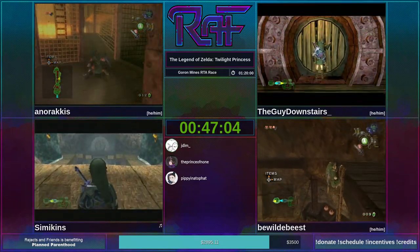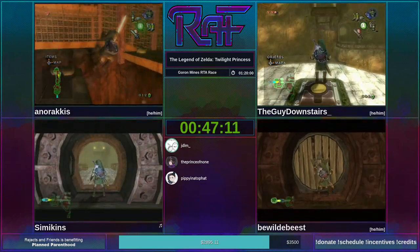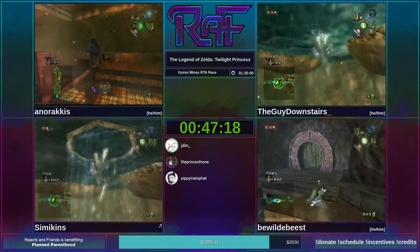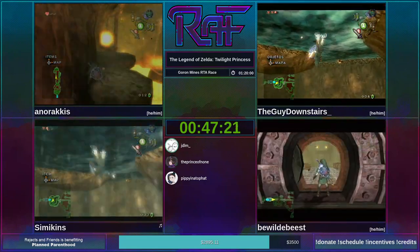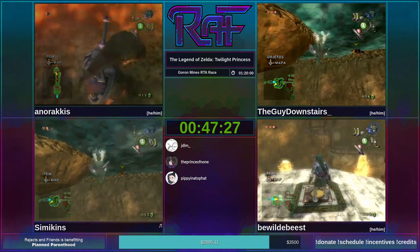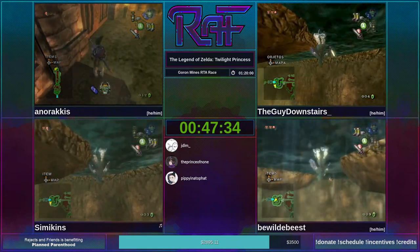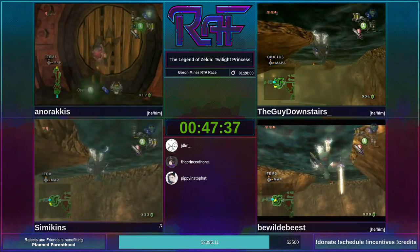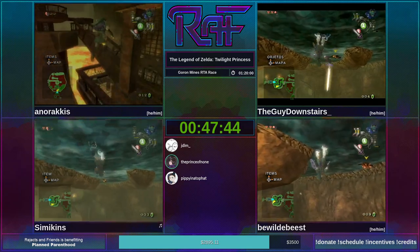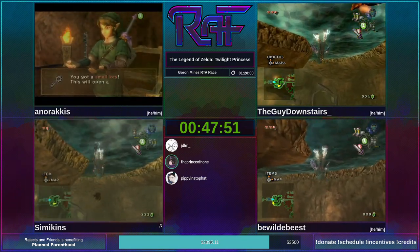Nothing super insane going on right this second, but there will be some flashy tricks in a little bit. We're approaching the room where you walk on the ceiling very, very slowly. It saves a lot of time on the Wii version because only on Wii 1.0 you can do a glitch that allows you to unequip the Iron Boots on your way up the magnet and still stay on the ceiling, so you can just run at full speed. Can't do that on GameCube, so this part is just kind of slow.